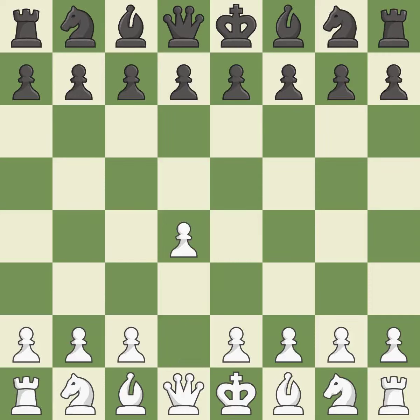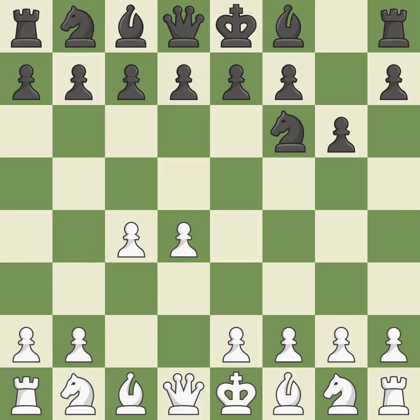Opening with the Queen's Pawn. The Indian game begins by controlling the important e4 square with the knight, rather than a pawn. By taking control of the crucial d5 square and creating a space on which the knight can move to c3 without obstructing the c-pawn, move c4 helps to create a strong center. With the help of the King's Indian Defense, white can get ready to develop the bishop to g7 and create a powerful center that black will later try to damage.